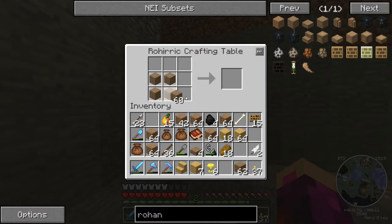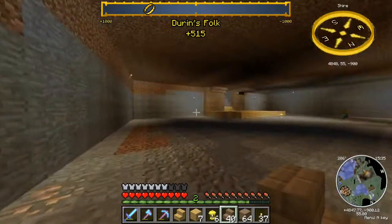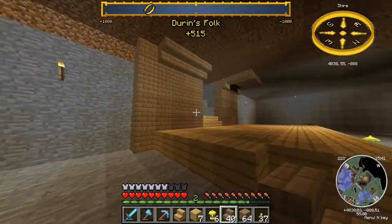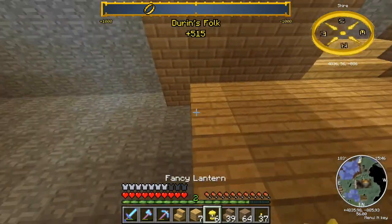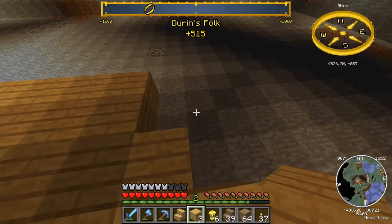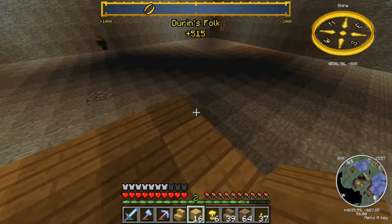You have to craft the stairs in the Rohan crafting table — might as well use the whole stack because we're going to need them as we go around the room. We'll go ahead and line some of this until we run out of mango wood, and then I'll need to go get more. Hopefully as we're down here the trees are growing, because I planted some more saplings — this is quite a big floor.